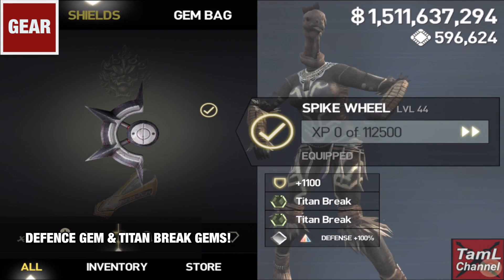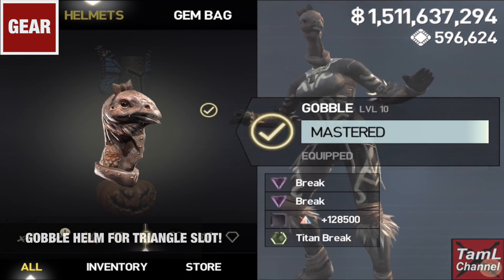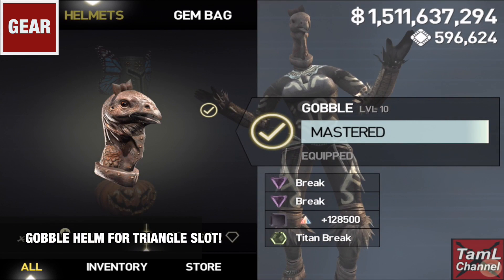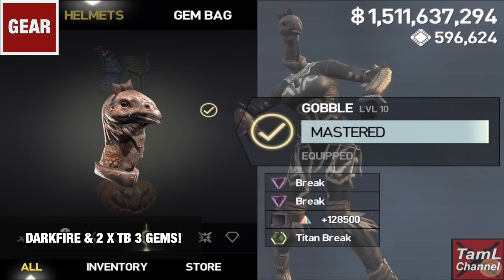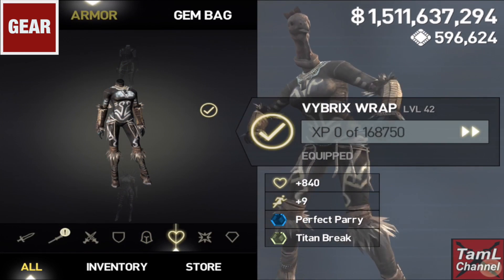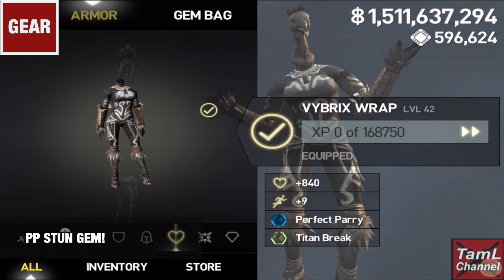I also recommend the Gobble helm for Isa because it has an extra triangle gem slot which you can use for a Titan Break 3 gem — they stack up to two — and after that use Titan Break 2 gems. For the hexagon slot, also equip your High Dark Fire.